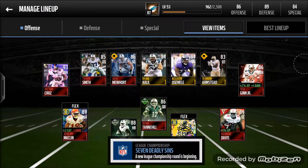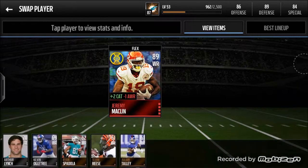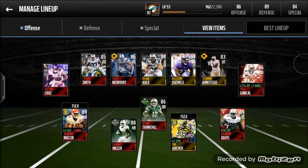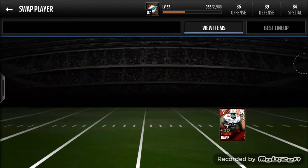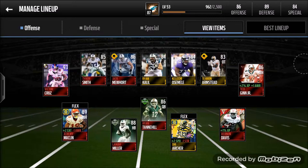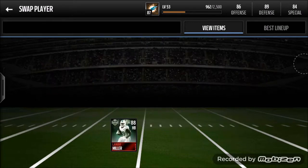I put in Jeremy McClain at the flex. I liked him because he gave us that plus-two catch, and he gave it to Victor Cruz and especially Ted Ginn — oh my gosh, I can't believe how many passes he's dropped for me, it was just terrible. It also helps out Vernon Davis. I put Dre Archer, that we pulled in that 36 Game Changer pack opening, at the flex so we can give our team that plus-two speed.